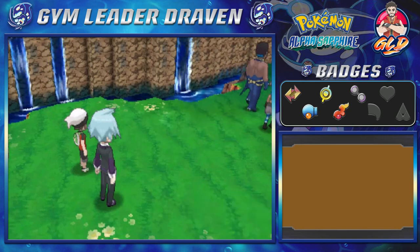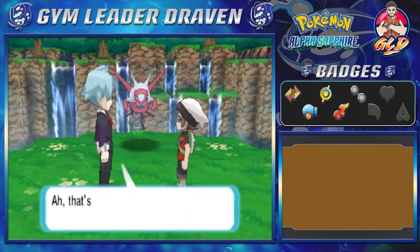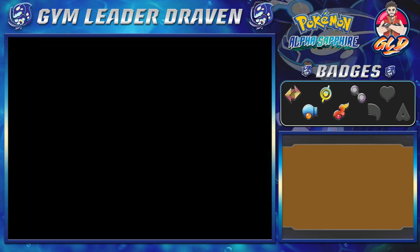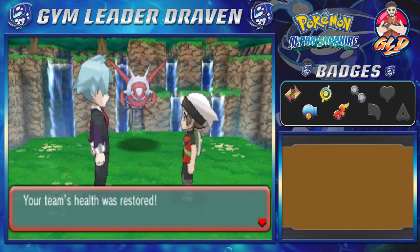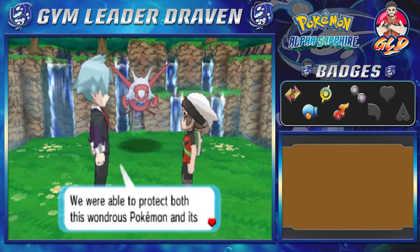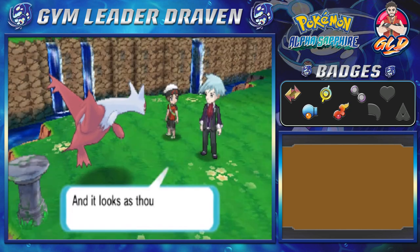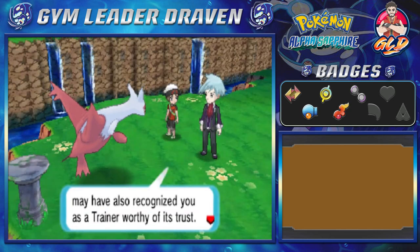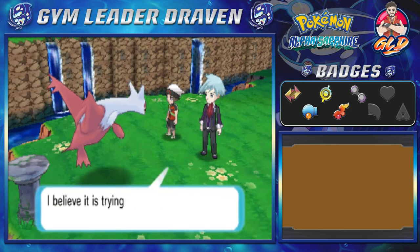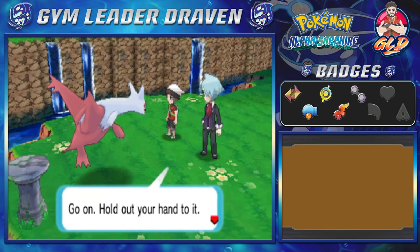Steven says 'Good work, Draven' — and we heal up our Pokémon after the battle. Steven says: 'You performed spectacularly. We were able to protect this wondrous Pokémon and its mega stone thanks to you.' Latias recognizes Draven: 'It recognizes you — you are worthy. Look, it's trying to offer you its allegiance. I believe it wants to go with you on your journey — hold out your hand.'